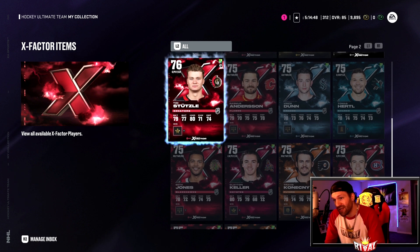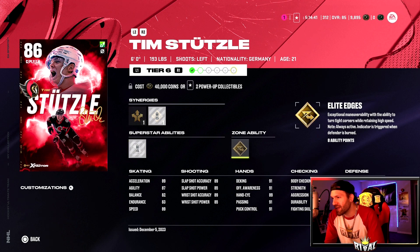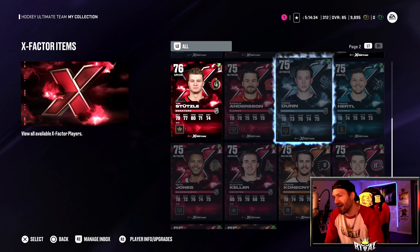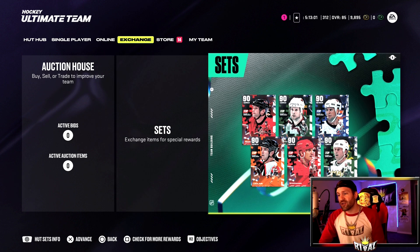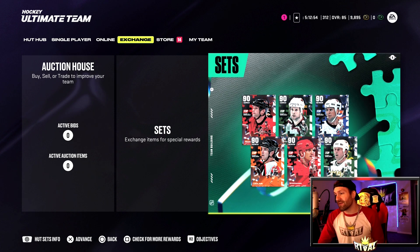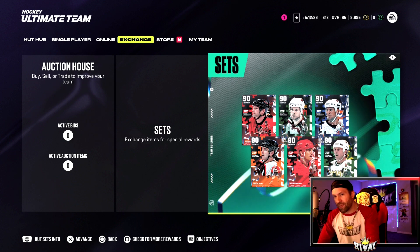Does anybody have any hope for this Stutzle X-Factor? He doesn't have a fantasy card like he did last year. He goes up to an 86 right now — I think he's got an 86 Star of the Month with Elite Edges and Ankle Breaker. I'll probably trade him in down the road to do that set again. The 90 overall Mike Modano looks incredible. Coming into this year I wasn't going to do team builders, but with Modano hitting 97 acceleration and 97 speed, it makes me want to — but maybe this is EA trying to trick me into spending all my resources before Team of the Year.